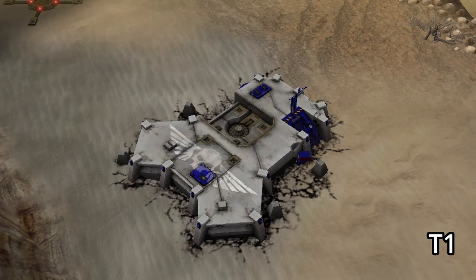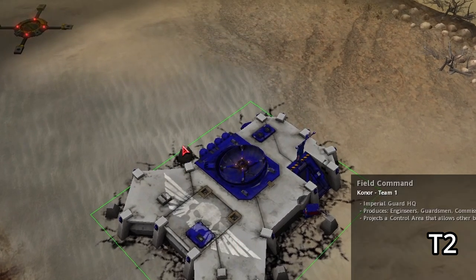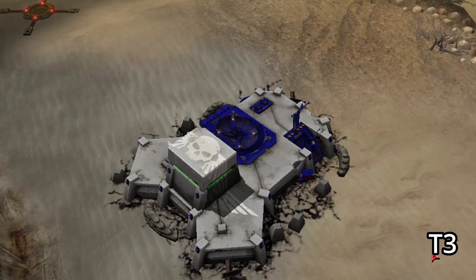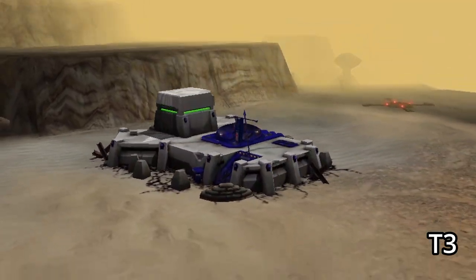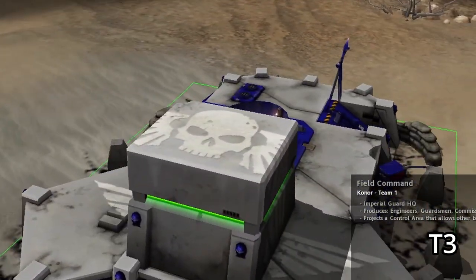Now for Imperial Guard, here is what their base HQ looks like, and in tier 2 it's pretty simple — just look for this moving satellite thingy, pretty straightforward. And for tier 3, you can see this giant box with green glowy bits has been plonked on top of the HQ, and that's how you'll know when your opponent is tier 3.